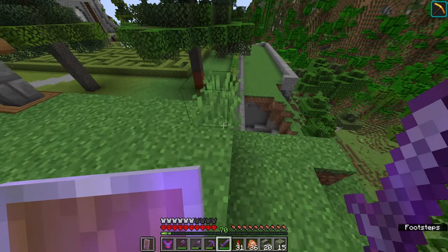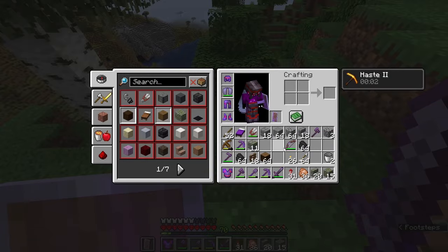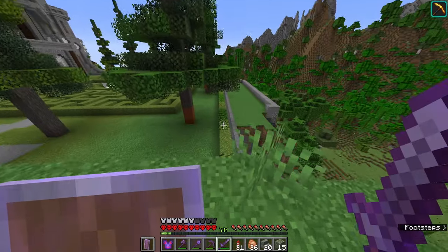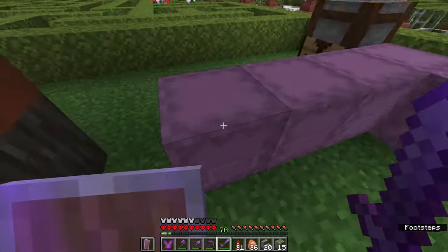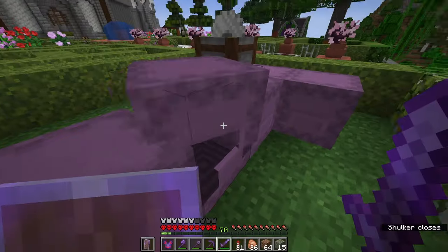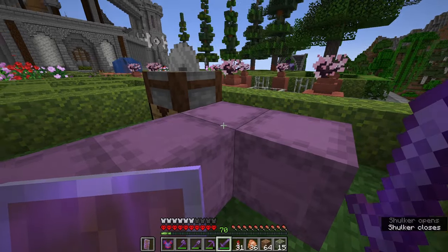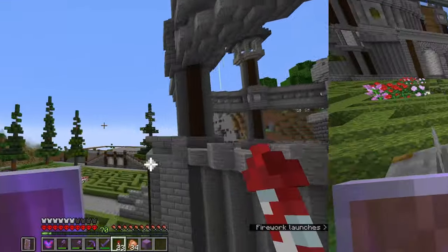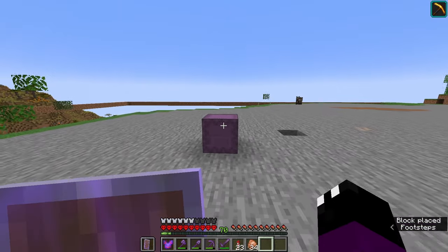The first thing I want to do today is some work on this upper terrace because I want to start building the next phase of the castle. But in order to do that, I'm going to need tons and tons of dirt. I've got a little bit of dirt here, and that's not nearly enough. Let's get more. One full shulker box of dirt should be enough to get me started.